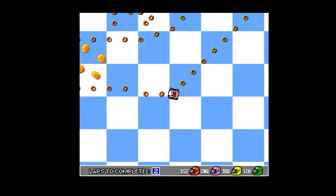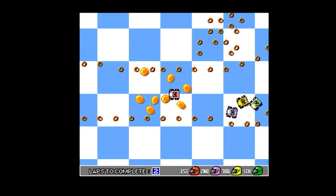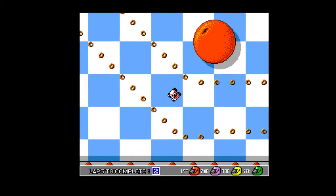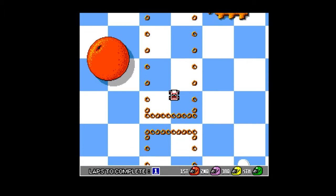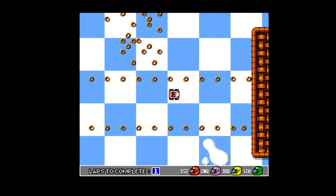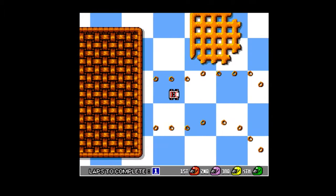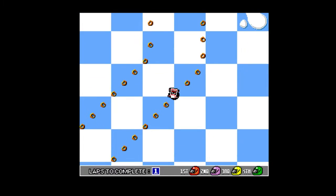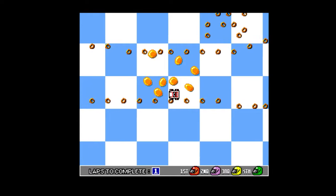The concept of Micro Machines is that you are racing miniature vehicles in miniature environments, which are somewhat unique. The first race takes place on a kitchen table where the track is defined by cereal.